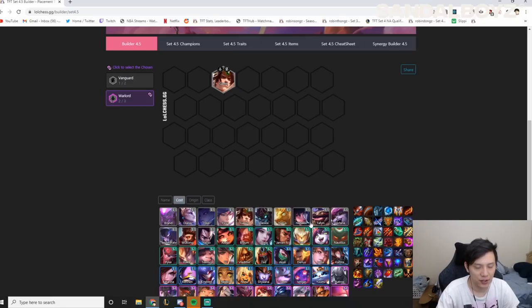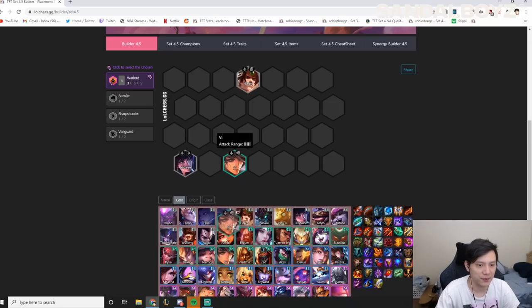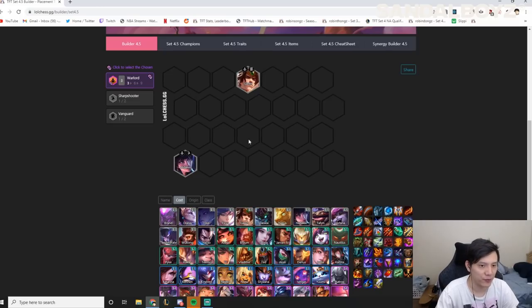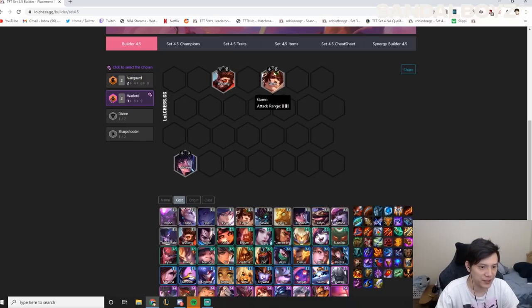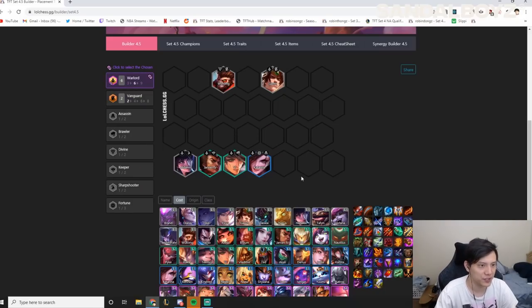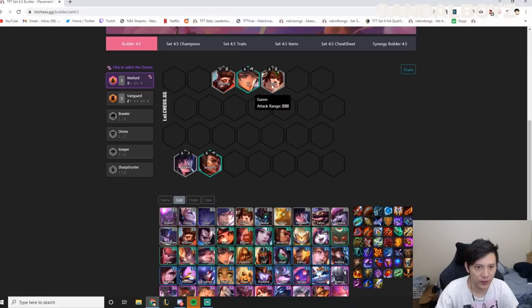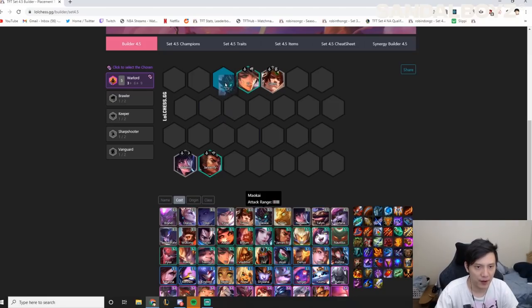Warlord chosen can be Garen, Jarvan, Nidalee, or Vi. If you get Warlord Garen it'll be similar to the Vanguard board, but you don't need four Vanguards — just play two since it's hard to fit in four. With Warlord chosen it's very easy to fit in Warlords so you want to try for six Warlords: play Jarvan and Vi, then at level 6 or 7 roll down for six Warlords and play Katarina carry. If you get Vi Warlord, you can drop Wukong and play Maokai for Brawler — generally a similar board.